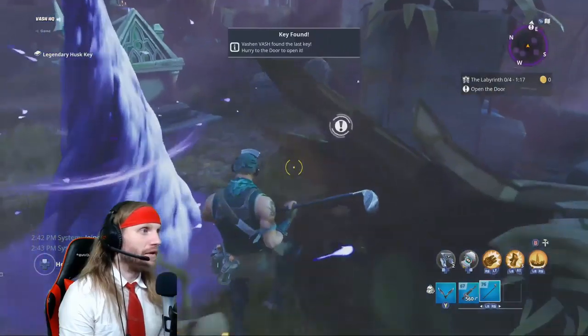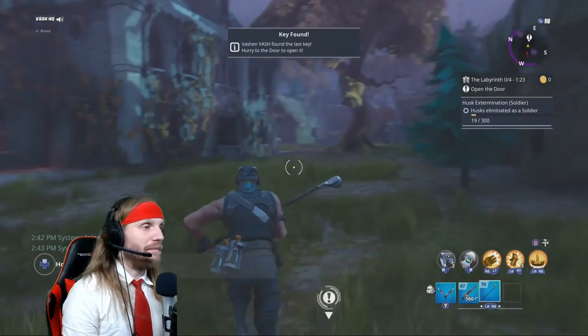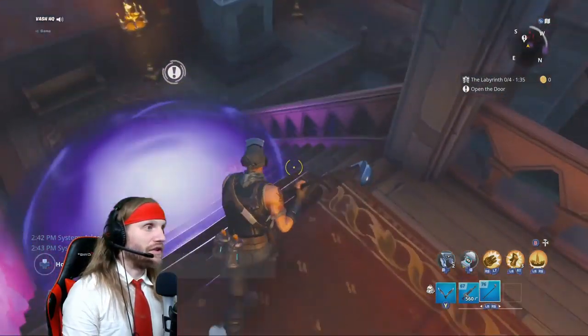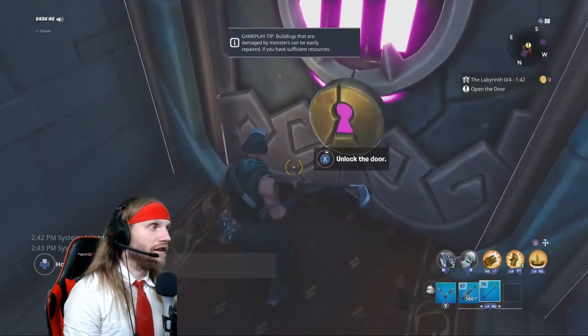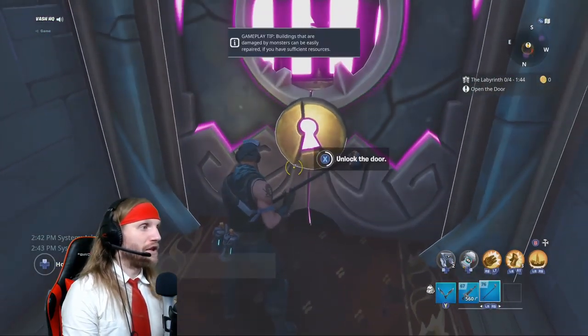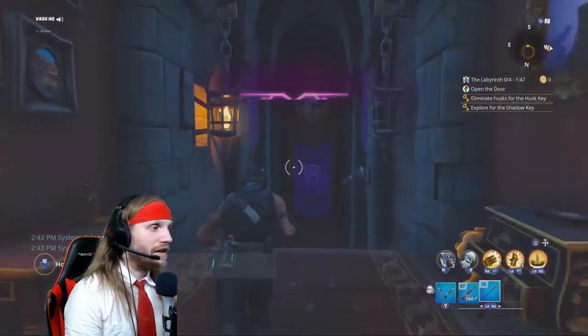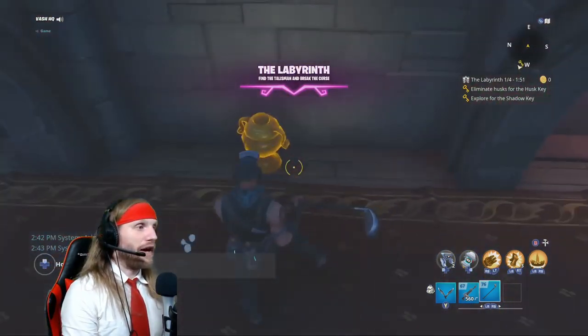Once you have both keys, you want to run for the exit. The exit will be marked on the mini-map and the main map — get there as quick as you can and run into the door. We're going to block that off with a wall and open the door before they break our walls. There we go — blocked it off and ran on through.